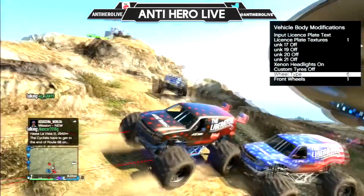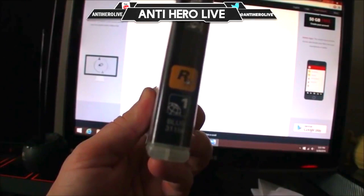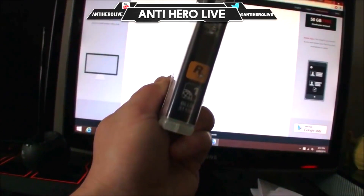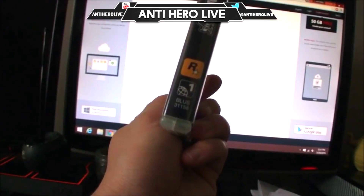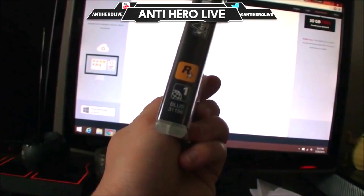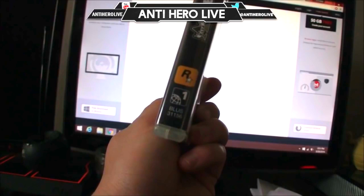First, you're going to want to know what copy of GTA you have. There are two copies — there's a BLES and a BLUS. I'm showing you guys right there on the bottom of the box that I have a BLES copy. You need to know this because when you go to Dedit's website, there are two options — a BLES and a BLUS option that you need to download.